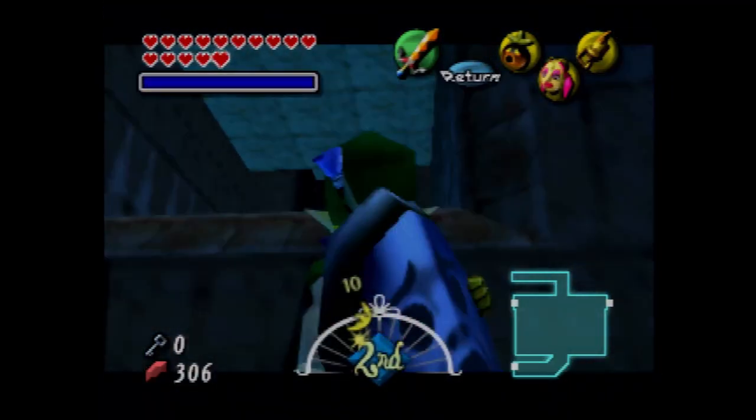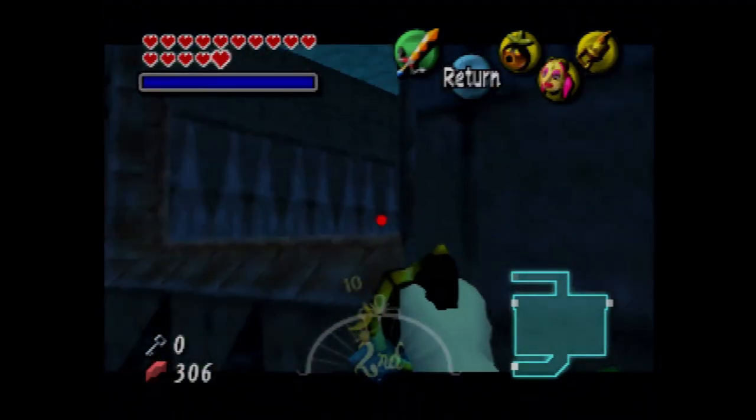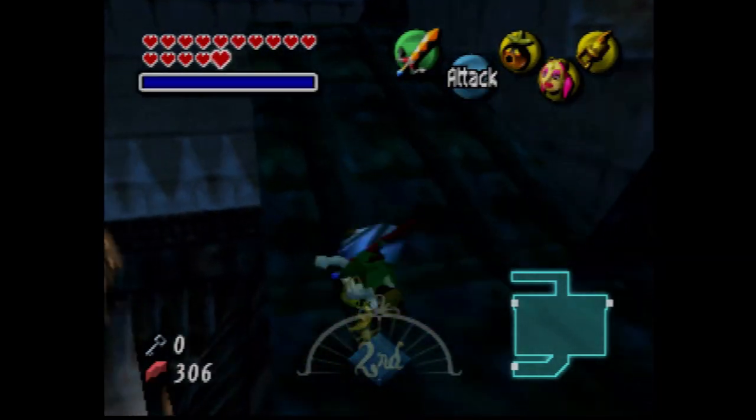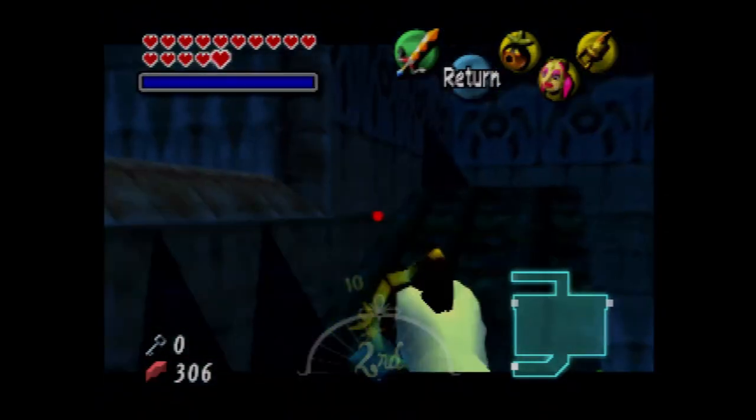We kind of want to hookshot. This is another one of those ones that involves getting a switch. So if you didn't get it, don't even bother — unless you're not going for all the Stray Fairies. Except we have to kind of shoot at an angle.